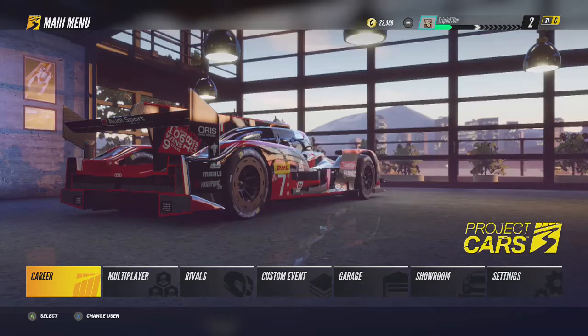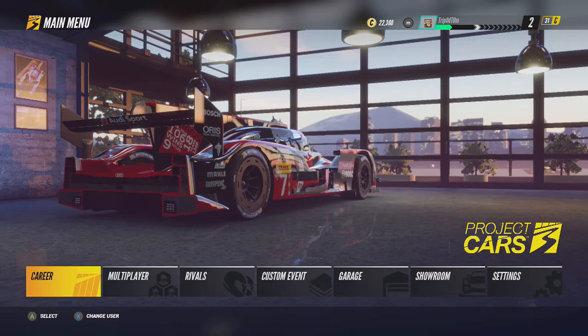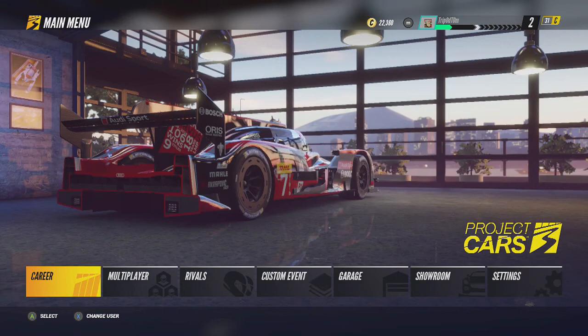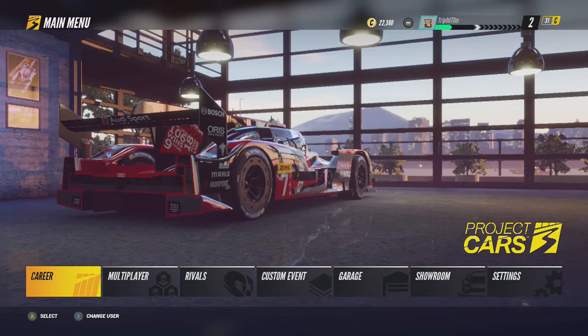Hey guys, this is Trooper Tom and today I'm going to be showing you how to get four achievements or trophies on Project Cars Free. These achievements are: Mastering the Trade, which is for mastering your first track; Track Master in Training, which is for mastering three different tracks; They Call Me the Track Master, which is for mastering 15 different tracks; and Perfectionist, which is for perfecting over 100 corners.